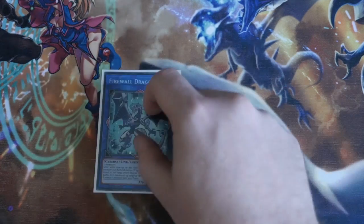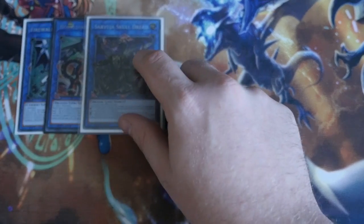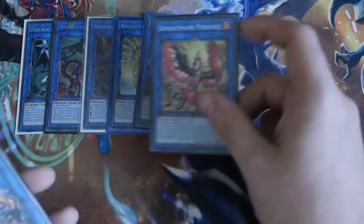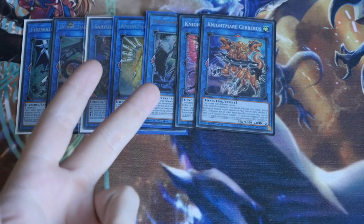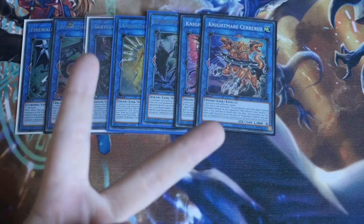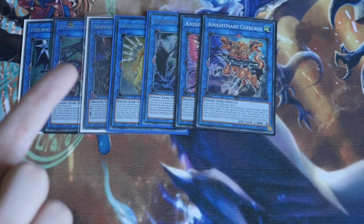On to the extra deck. For our Link 4s, we've got one Firewall Dragon easily made off Scapegoat, one Borrload, and one Saryuja. For the Ningirsu engine: Goblin, Phoenix, and Cerberus — more so Cerberus and Phoenix. The additional Normal Summon from Goblin can be very helpful. Off the Scapegoat play, you can go two Link Spiders into Goblin using a token, giving you two Normal Summons for that turn — extending your board further with one token still left over.